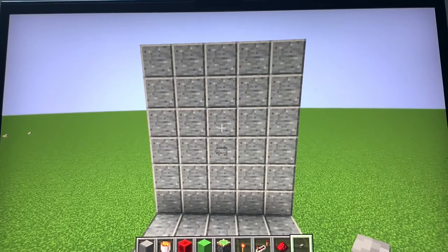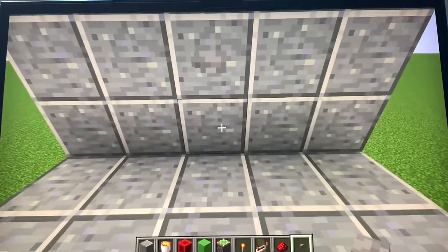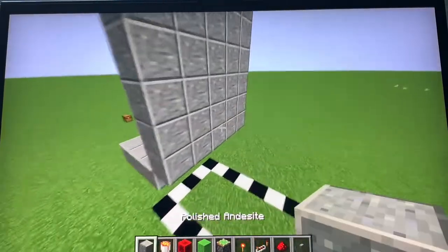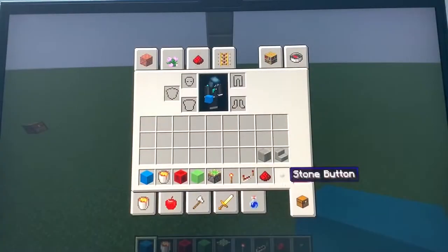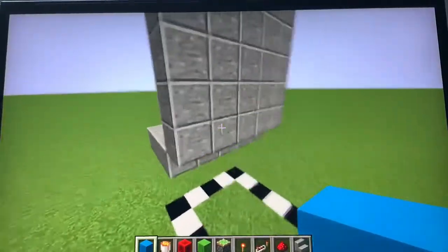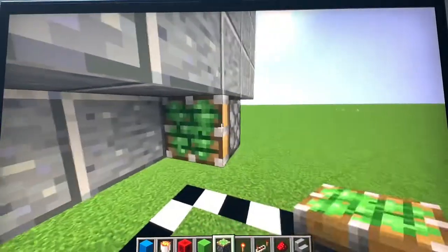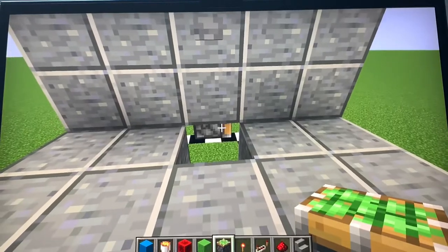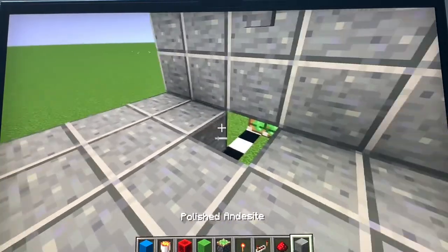Sorry guys, I actually messed up — I've never done a tutorial in my life. I actually meant to put the button one block above the ground, so one block up and then a stone button. We're going to head onto the back. For the redstone circuit I'm actually going to use concrete. Basically we're going to first do one of the piston placements — place a piston one block away from this block right here.